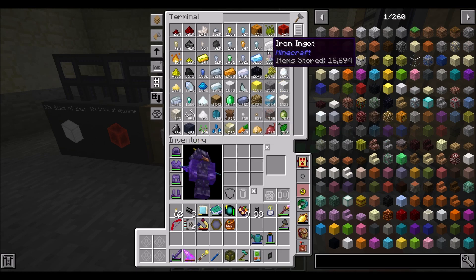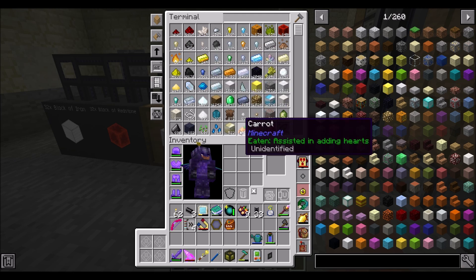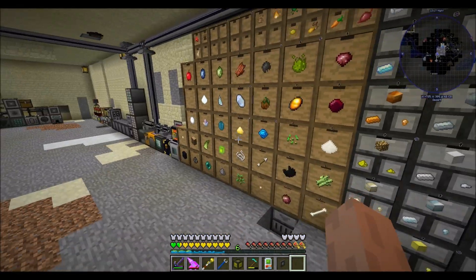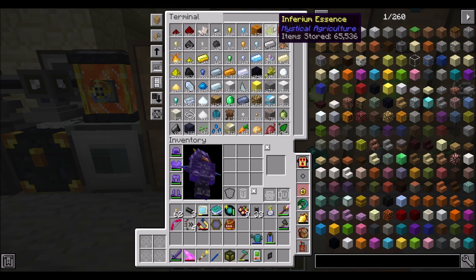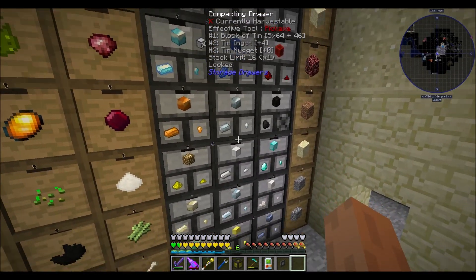That's 606,000 redstone dust - and this is fine. Don't forget - anything that you've automated should be voiding. That's an important note. Void the extra grains of infinity - anything that you have a ton of should in theory be voiding.